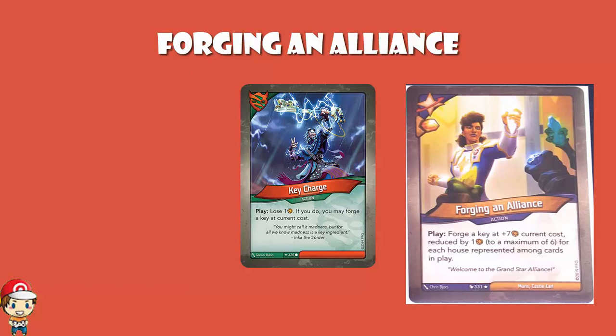At its best, this is the best key cheating card we've got, because Key Charge is the best at the moment and if there are 6 different houses out, this is better. The thing is, it's unreliable and it's not always at its best. It is a phenomenal key cheating card, but there are lots of factors, and this will literally be better or worse depending on the deck you're playing against. I still expect it to be played a lot - we've seen a lot of key charging decks, a lot of them working, and I expect to see the same with Forging an Alliance.